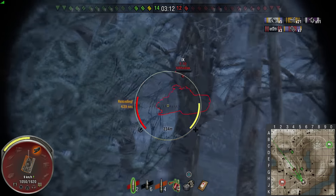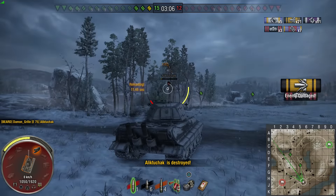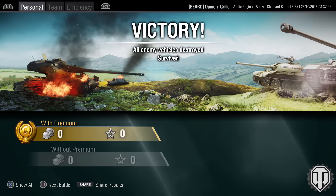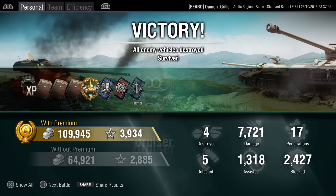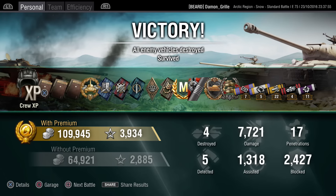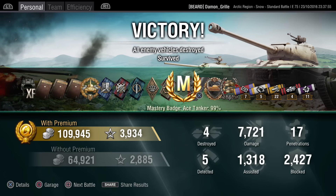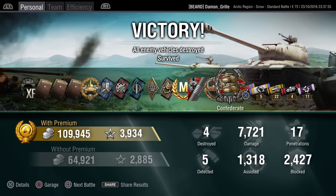The tracked T10 is kept in place; he's already used his repair kit, allowing Ben to get the reload and finish him off. And that is the end of the game — an absolutely fantastic game from Benjamin in the E75, one of my favorite tier 9 heavies. 7,721 damage done, 17 penetrations, 1,318 assisted damage, just shy of 2,500 damage blocked. He picked up the High Caliber medal, Steel Wall, and Confederate medal, plus a lovely Mastery badge and two marks of excellence on the E75.